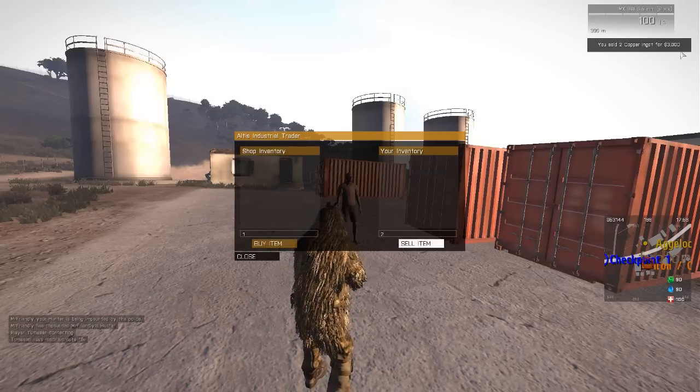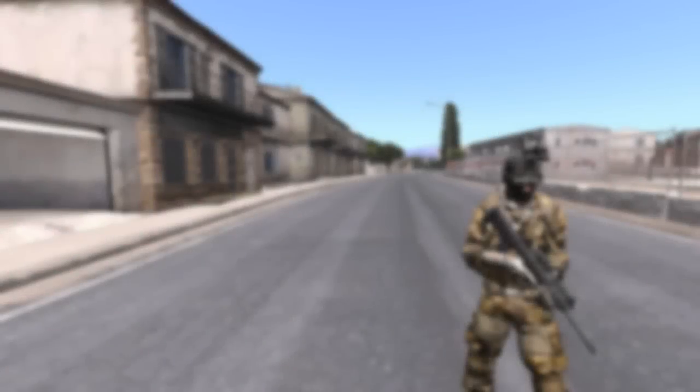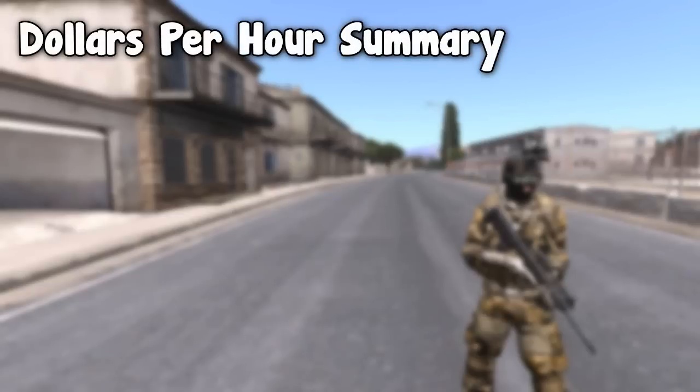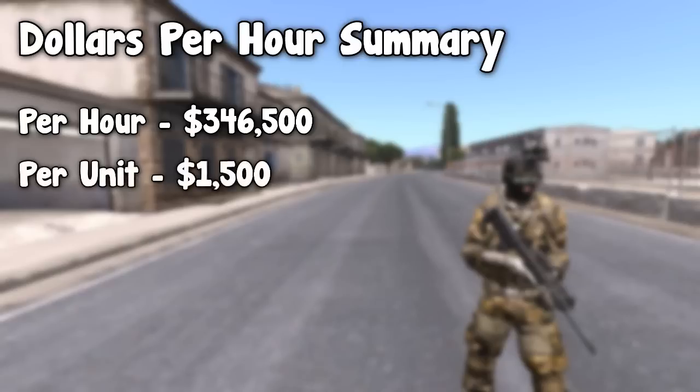Depending on the amount of copper you have on your person and in your truck, you'll earn different amounts of money. If you were to do copper processing for over an hour, you would earn roughly $346,500. This is because a whole round copper trip takes roughly 20 minutes, including processing time, mining time, and travel time. If you take a box truck and carry your backpack, you can carry roughly 77 copper, and copper sells for $1,500 per unit. If you're not sure how to get the carry-all backpack, I explained it in the previous video.